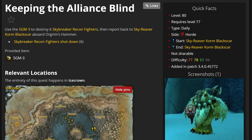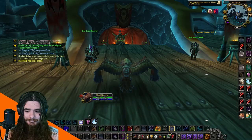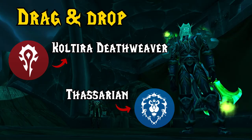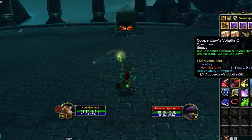Alliance and Horde have different ships with different NPCs for the same quests. There's one exception: Keeping the Alliance Blind. Since I'm Horde, I'll be picking up the following quests: Blood of the Chosen, Slaves to Saronite, Retest Now, Drag and Drop, Not a Bug, and Keeping the Alliance Blind.